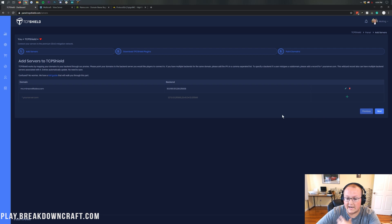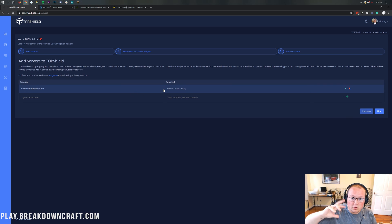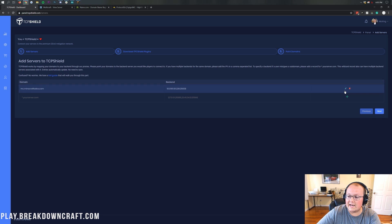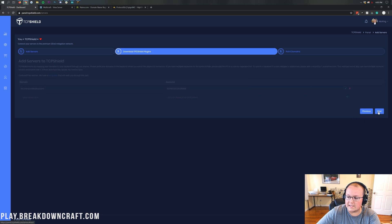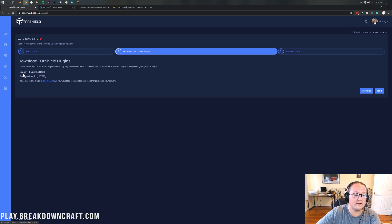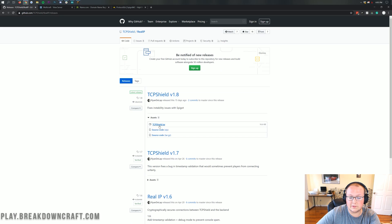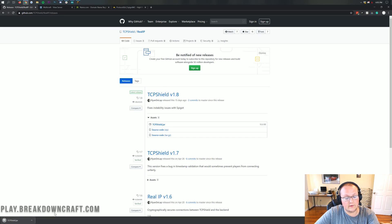Go ahead and paste in your direct IP and then click the plus on the right-hand side. We're doing this on a spigot server. If you're on a BungeeCord server, you can actually link to multiple back-end BungeeCords — you can do a comma space and put in another back-end server right there, and it's going to load balance between those two servers automatically. No fancy CloudFlare stuff needed — TCP Shield does it for you. Go ahead and click the checkmark, then click next in the bottom right. That's going to take us to where we need to download the TCP Shield plugin, for either spigot or bungee. If you click on spigot, you can click on tcpshield.jar to start the download.